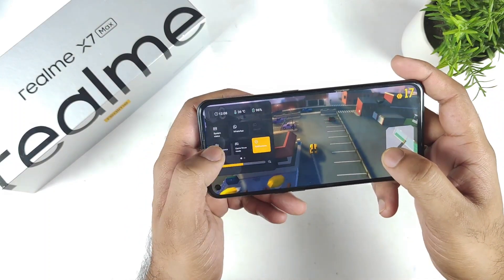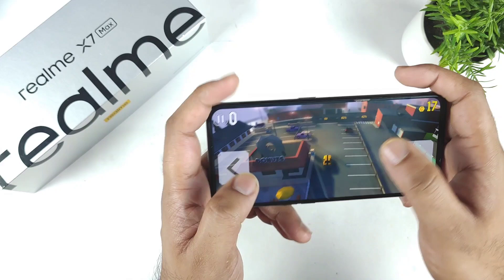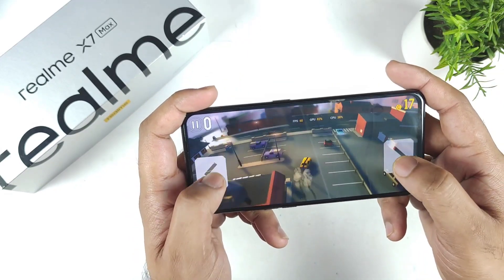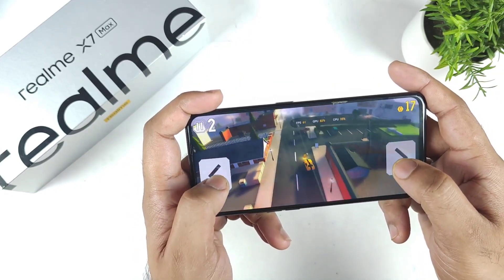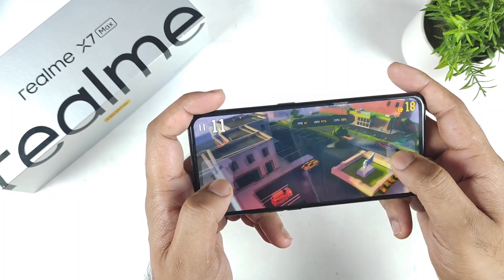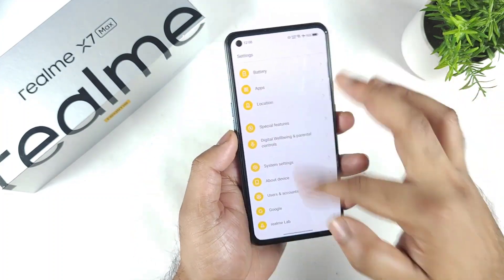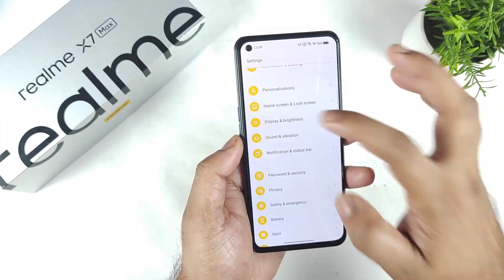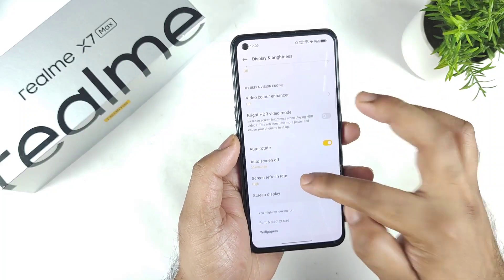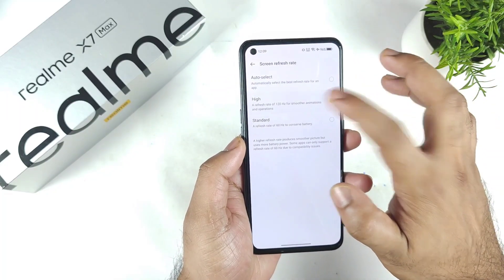Right now this is a game I'm trying to play, and it actually supports high refresh rate — even up to 160Hz. But unfortunately we are getting only 60 FPS. You might think I didn't change the settings to high refresh rate, but let me show you the settings option. It is not in auto mode, it is set to high refresh rate. You can clearly see what's going on.